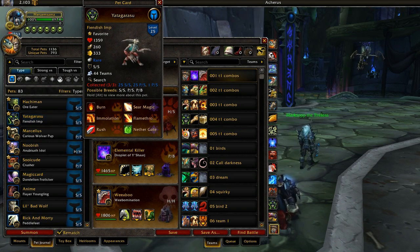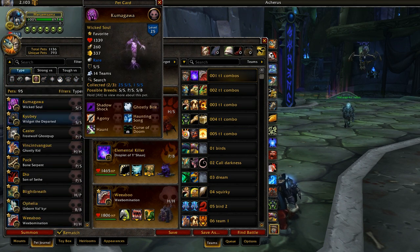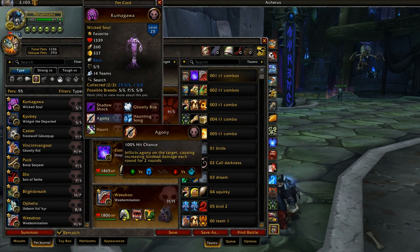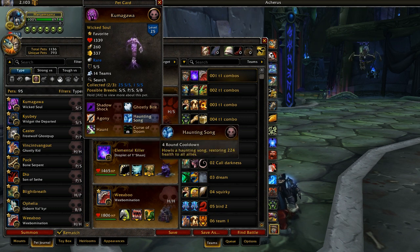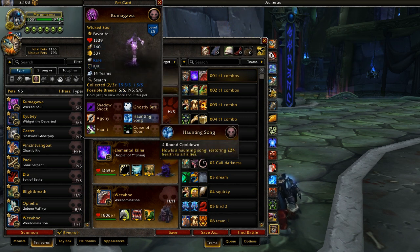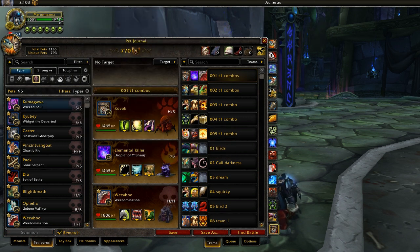All pets who can use Haunt are tier 1, and Wicked Soul is the best one because it's super fast at 337 speed — you're able to use it before your opponent can dodge it or counter it. At 337 speed, it's actually faster than the Fiendish Imp, so it's a really nice Fiendish Imp counter. For its other abilities, you'll generally take Shadow Shock as your basic attack, and you can take Agony as a decent DoT, or Haunting Song, which is a really good team heal — but it's not the strongest ability so you can go without it. He's basically really good because he's an Undead pet and he's a really fast Haunt user.